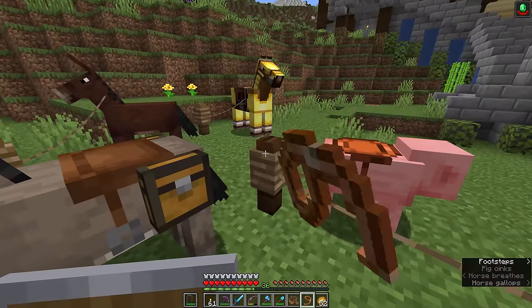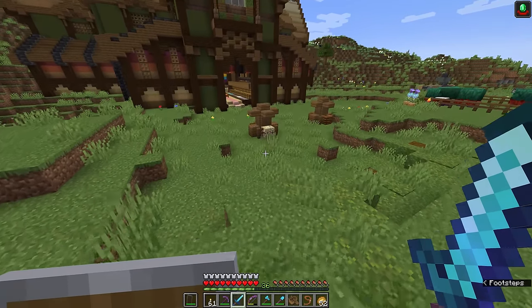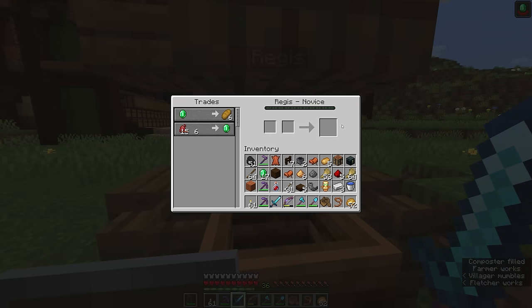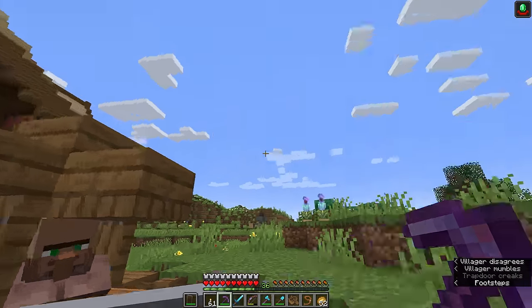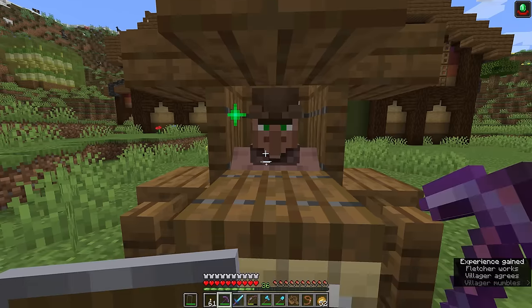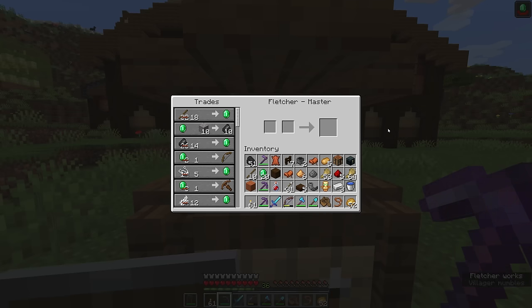Back here at our little settlement, I'm going to tie the horse back up to the post. Now if we head over to our villagers — we've got our Fletcher right here, and Regis the farmer over here. With 25 minutes of hero of the village left, we should get some pretty decent discounts. Regis doesn't have a weak trade right now, so I'm going to break and replace this composter to hopefully refresh his trades.